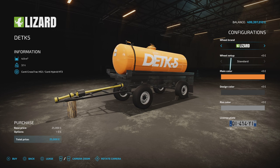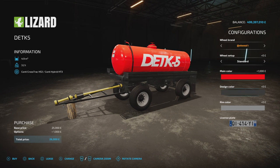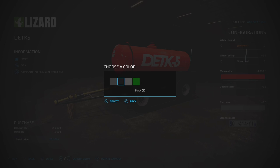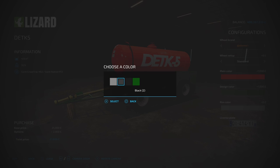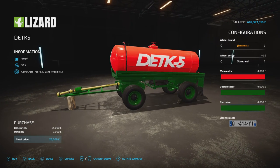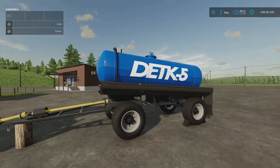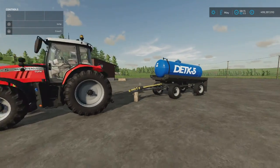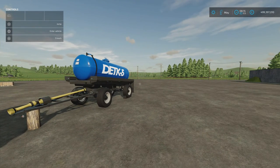Under Lizard we've just got a standard tyre; under Continental we've got standard and standard 2. Main colour, design colour changes the chassis, and rim colour — mix and match however you want. There is a licence plate option as well. I think I put water in it for the horses. It does exactly what it says on the tin — it transports liquids. That's the DETK5.